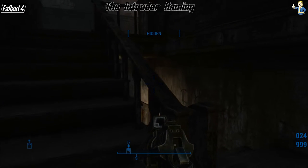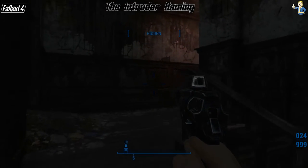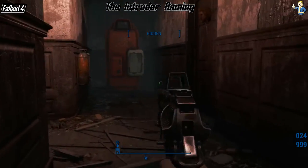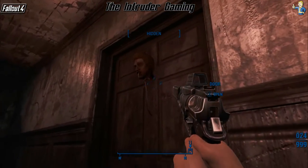You want to come up to the very top stairs, and then down at the end of this hall there's a head on the door, and in that room is a couple of raiders.